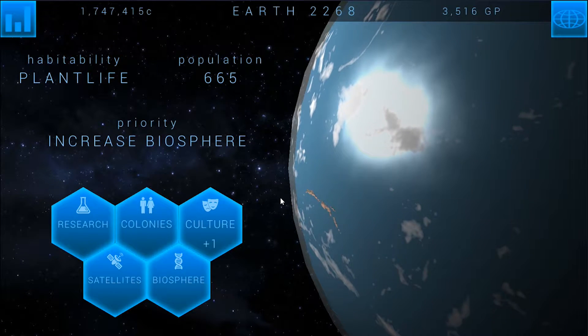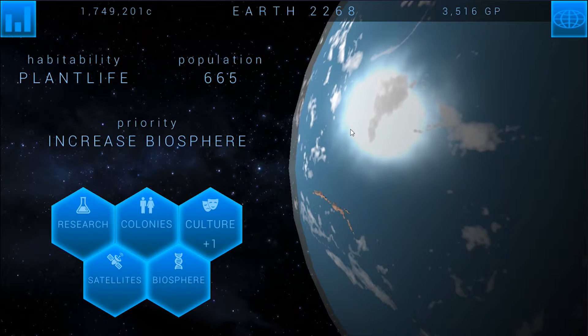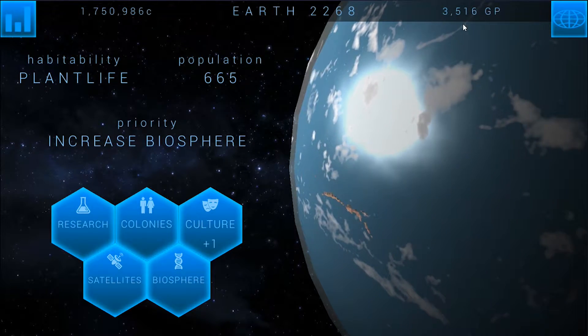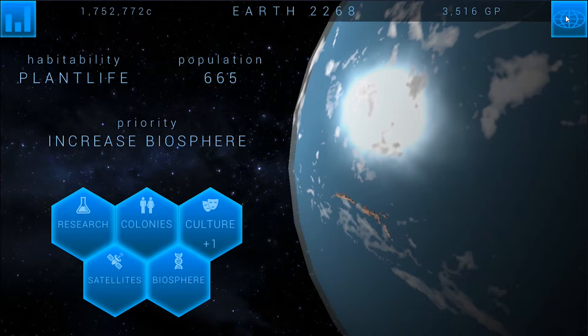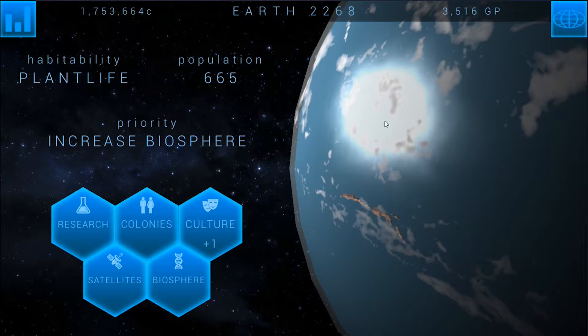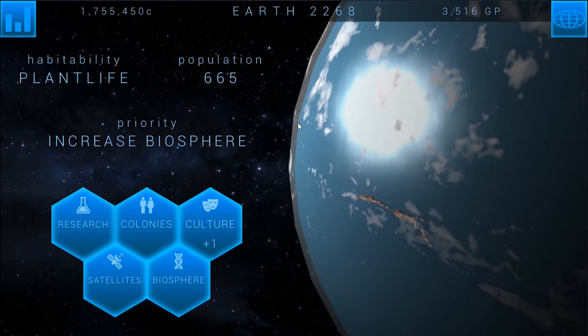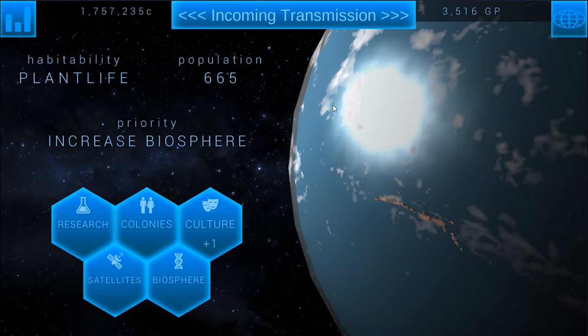Hello ladies and gentlemen, welcome back to Terra Genesis episode 6. You're going to notice a couple of things as soon as we start in — we're already on year 2268, I have a ton of Genesis points which might catch you off guard, and Earth looks pretty much blue. A lot has happened off camera between episode 5 and episode 6, and some of it got a little crazy.